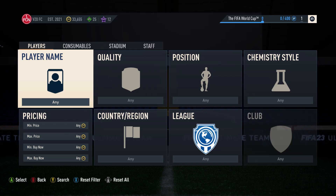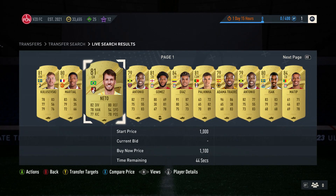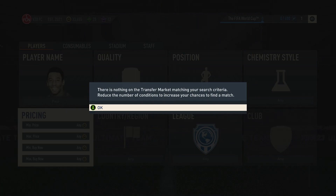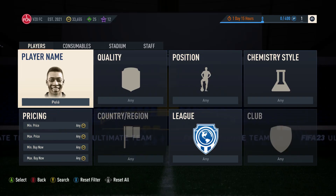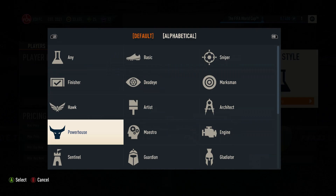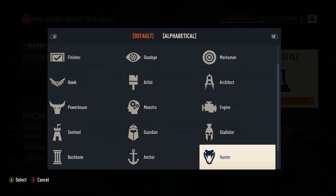Hey guys, welcome back to a new video. Today I'll be showing you how to trade during the market glitch. Whenever you search anything and back out, there's a glitch where it resets everything — so if you put in, say, Pele and search him, when you come back out he's gone. So every time you can't really trade properly. I'm showing you a good method where you can do a little bit of trading without the market resetting itself. You want to put in Gold Shadow Defender.